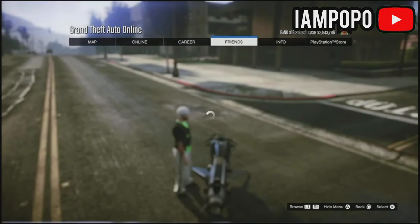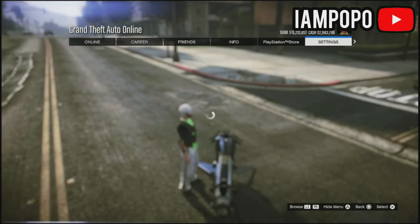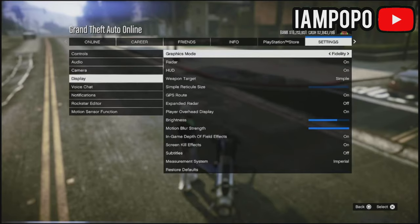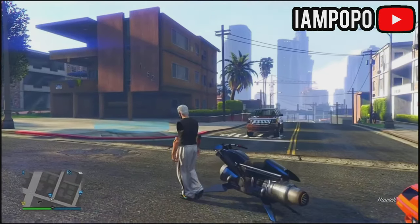Now go to settings and you will have to have as low a frame rate as possible. On your console, change your frame rate to fidelity, but if you're on PC, change it to maxed graphics so that your game can start lagging.